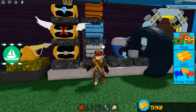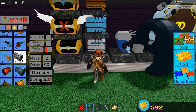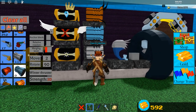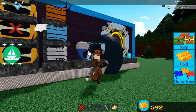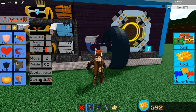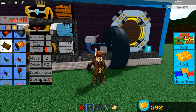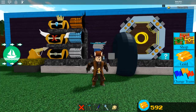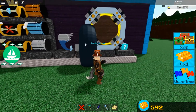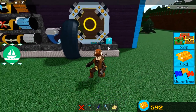Then we have the 3 thrusters: the normal thruster, the winter thruster, and the spooky thruster. Then we have the winter motor — I have to check the names because I can't remember anything — the winter boat motor. We have the mega wheel, which you can only buy or get from a code. We have the portal, and we have the question block.